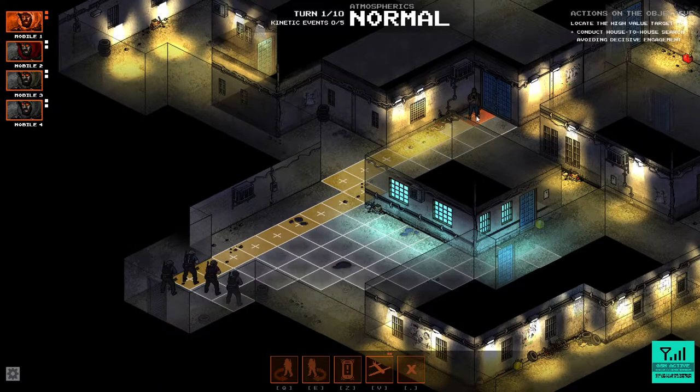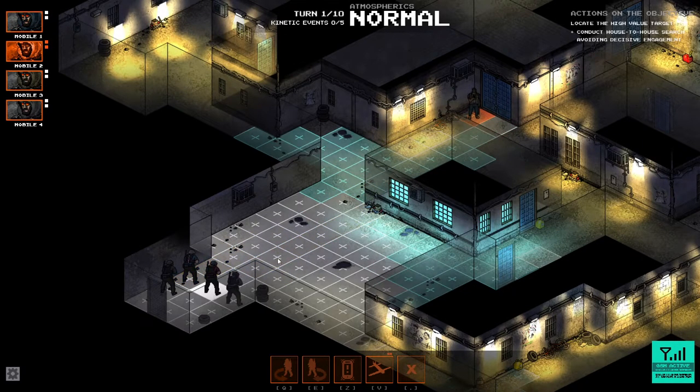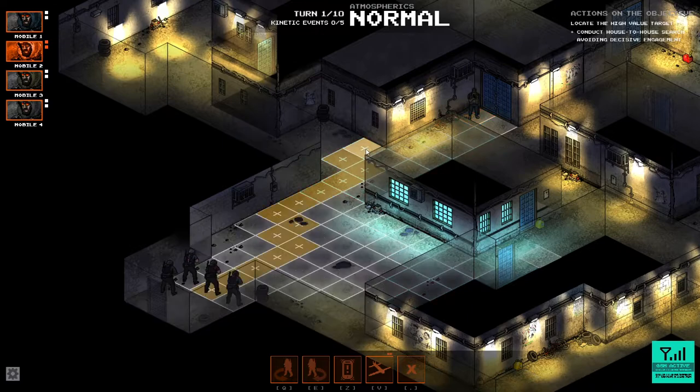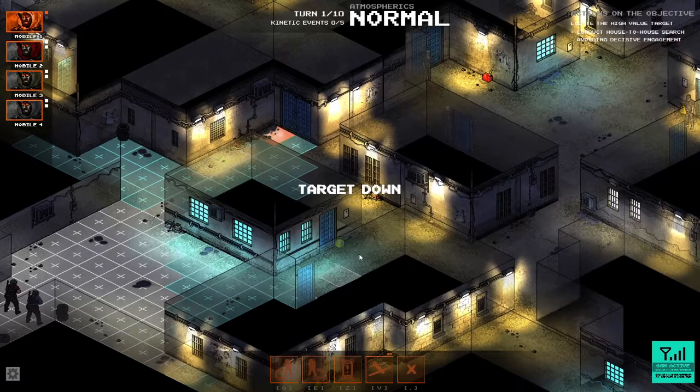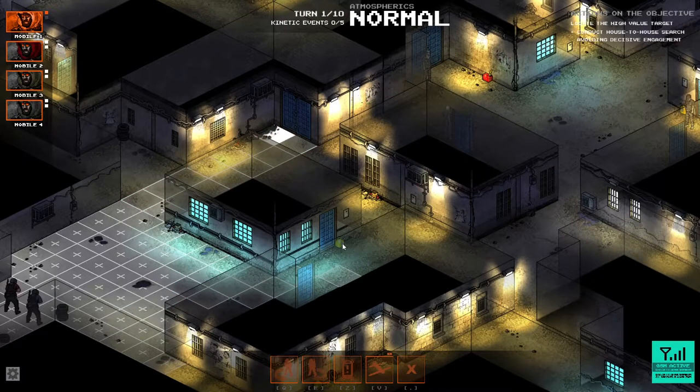Moving a unit around the corner — can I order him to take that guy out? That dude's got range. Not what I was planning, but that worked.